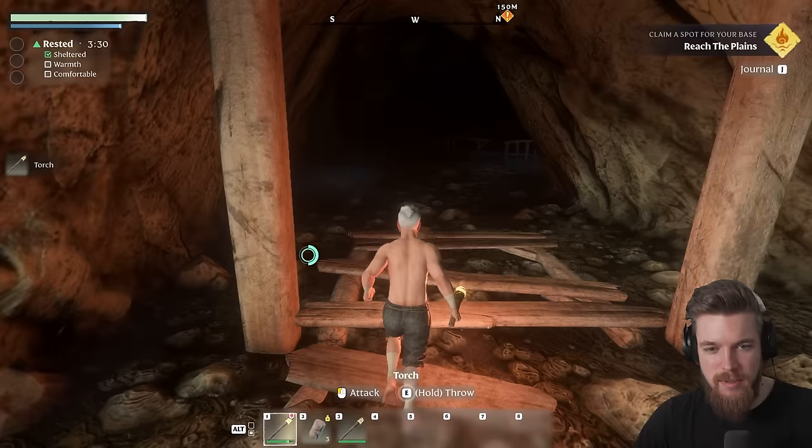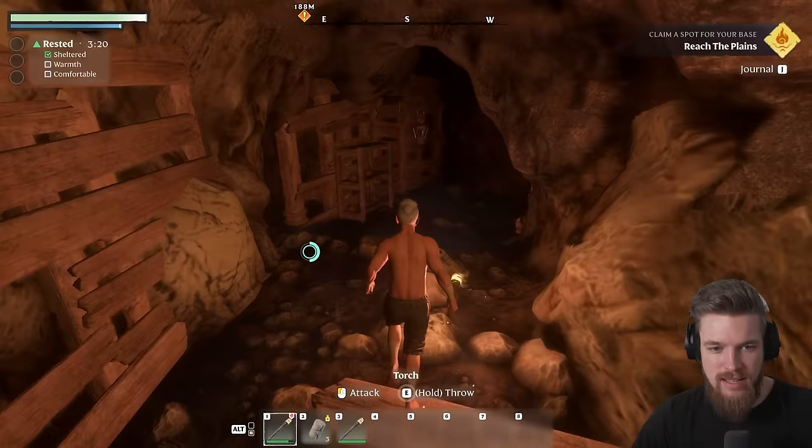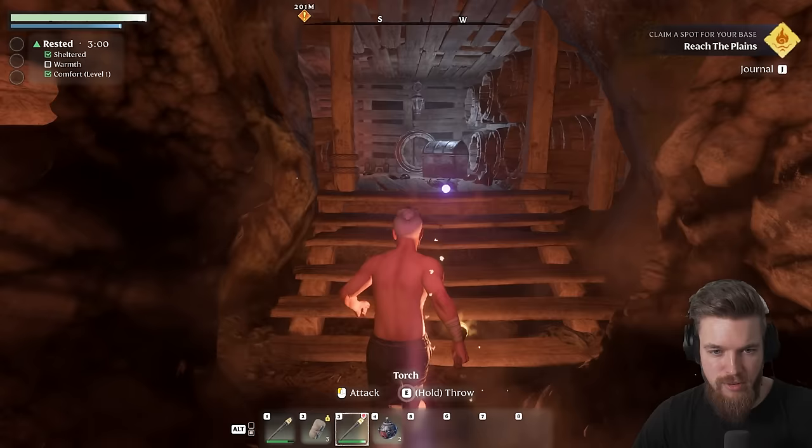We've got to go down here. Being the Flameborn, we are lighting the way ahead. There's actually a little secret down here which you can easily miss — loot these explosive power balls and throw them at the wall. This game actually has terraforming: as you throw these explosives at the wall in front of us, it will clear a path we can get through. Behind, we find a secret silver chest.